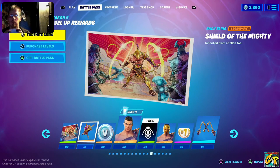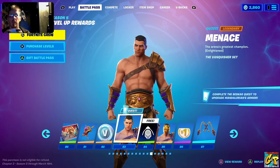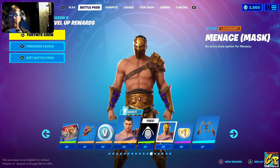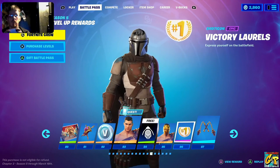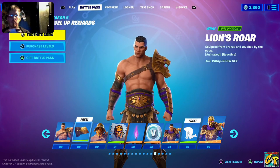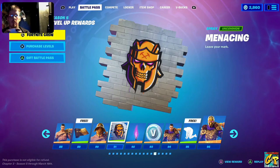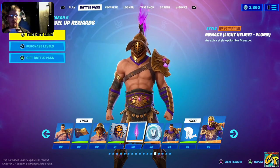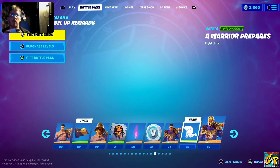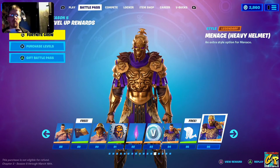Menace Reigns loading screen, legendary back bling Shield of the Mighty, more V-Bucks, and then the Menace character — who will also have the Mandalorian armor questline available. Another banner icon, Menace with Mask, Victory Laurels emoticon, Victory's Flail as his harvesting tool, Menace Challenger appearance, Lion's Roar weapon wrap, Menace Light Helmet appearance, Menacing Wall spray, Menace Light Helmet plume — that looks a bit odd — 100 V-Bucks, Menace Undefeated appearance, and A Warrior Prepares emote.